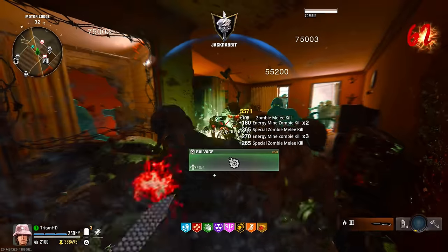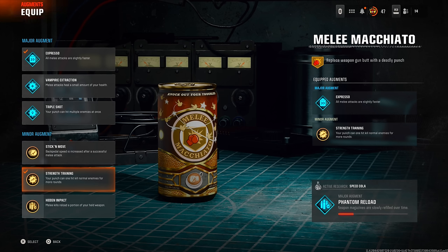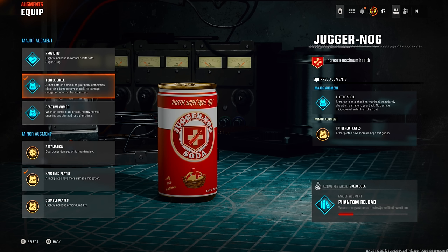If you don't want to do that, you're going to have to move about every two or three minutes. For the minor augment we have Strength Training, so your punch can do one-hit kills right up until round 999. And for the final augment that ties it all together and makes you an unkillable machine — the Juggernaut. You're going to need the Tortoise Shell; it actually protects you more from the front than from the back.